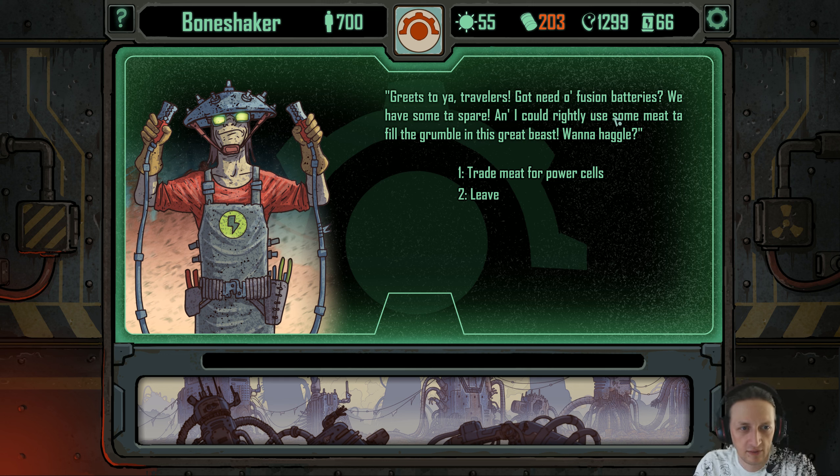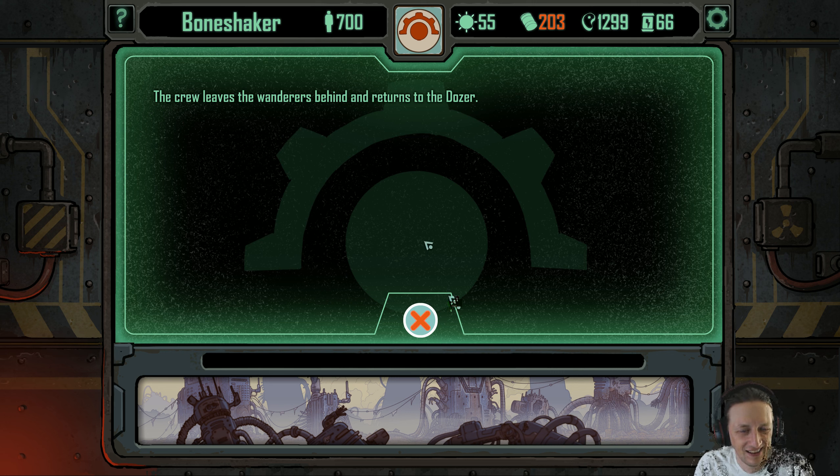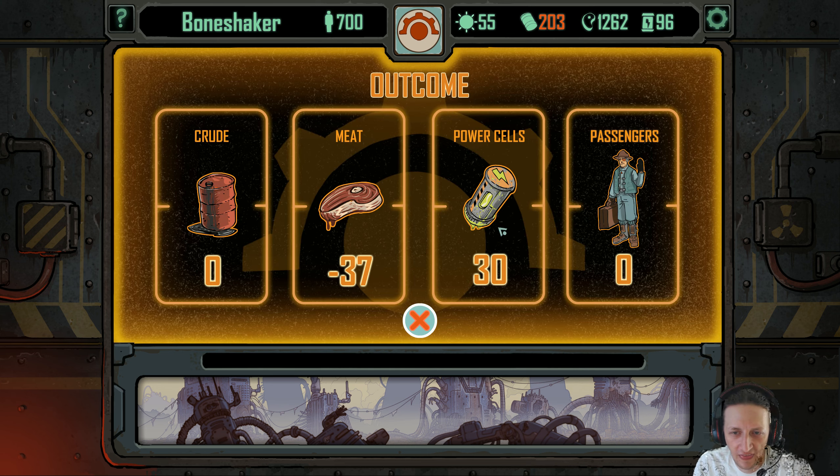'Sure! We've got fusion and we've got plenty of meat. Let's do it.' 'Brills! The beast will have a grateful gut, and those power cells are guaranteed not to irradiate the user for at least a few suns.' A few suns! The crew leaves the wanderer behind and returns to the dozer. Thirty — that's not too bad.